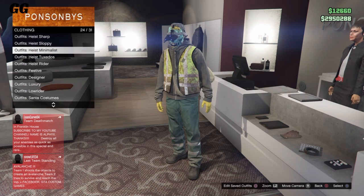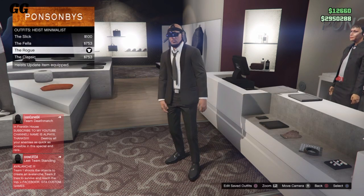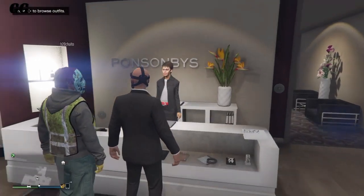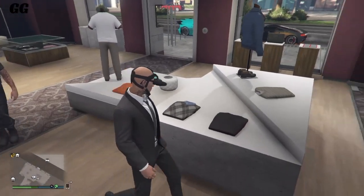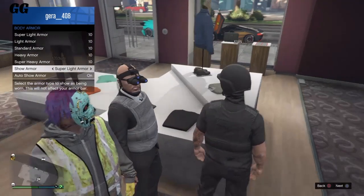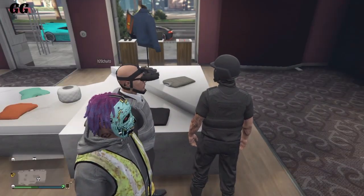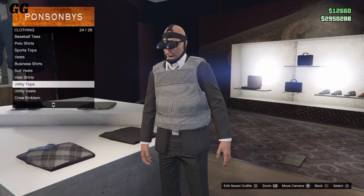Once you guys are in the clothing store, go inside and over to the office section. Go to 'Highest Minimalist' and buy the robe — it's this one right here. After you've bought that, open your interaction menu and put on any body armor.